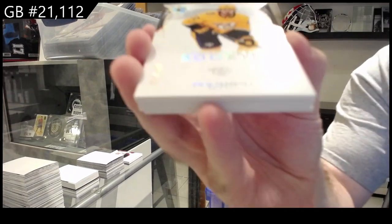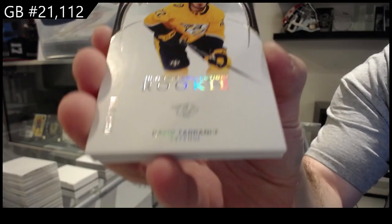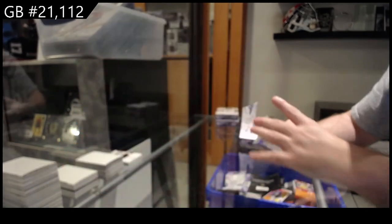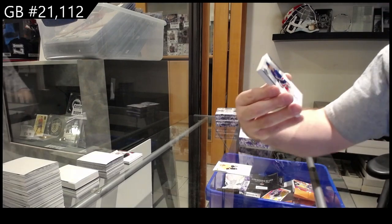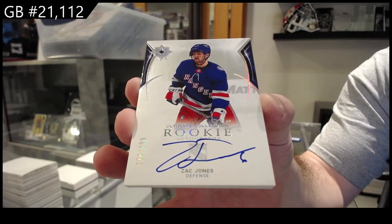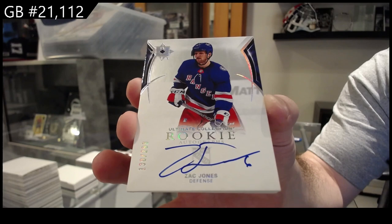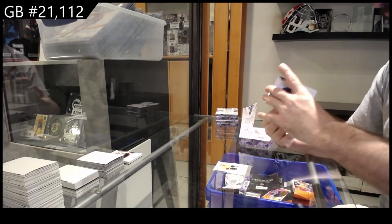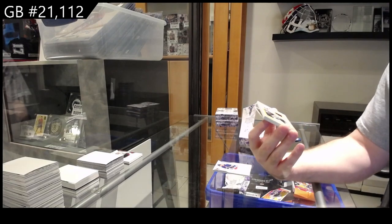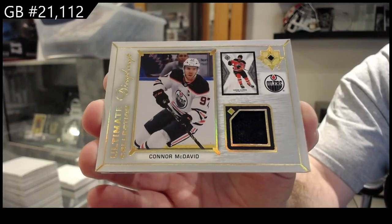We've got a /299 for Nashville — Ferentz. /299 Ferentz for the Rangers, /299 Zach Jones. We've got an ultimate displays jersey — Connor McDavid.